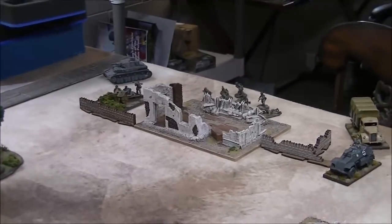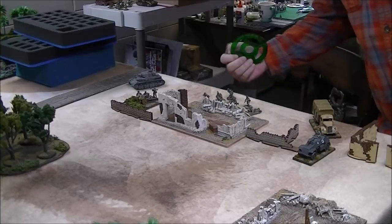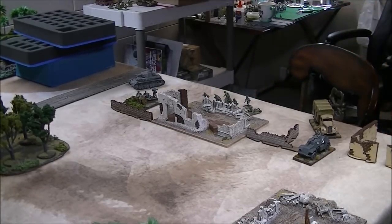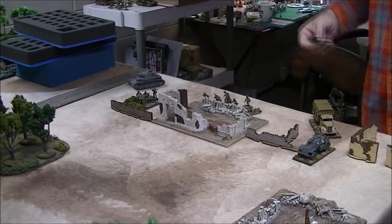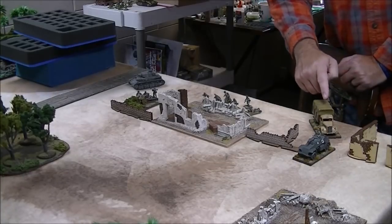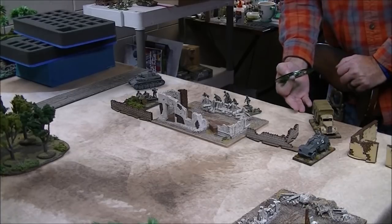Sometimes people get too eager, see a deployed infantry squad, and think 'I can take that squad out with one template shot' — but that may not be what you want to fire at on turn one. So when we pull the first dice, out of all these target selections — the truck, the armored car, the infantry — you have to prioritize. If we blow up the truck, the infantry squad comes out and takes the same amount of pins the truck took.